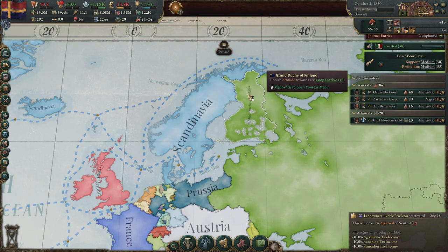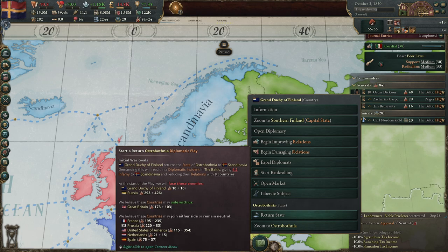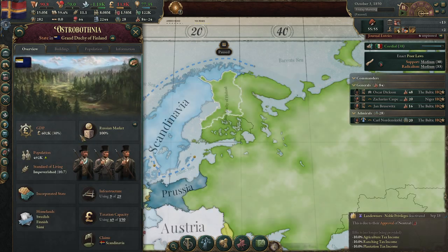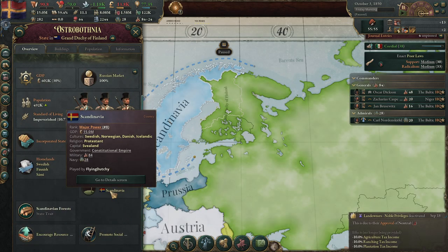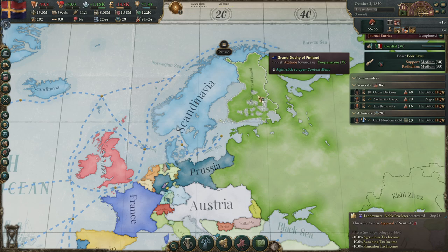So that is how you form Scandinavia. Now if you want to go after Finland, you can go for the 'return state' play. For one state you only get 4.2 infamy because you have claims there, and you keep the claims even after forming Scandinavia. Let's see if we can find support to fight Russia for Finland.